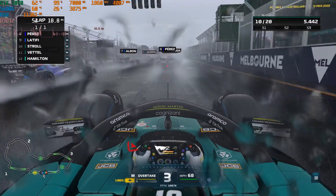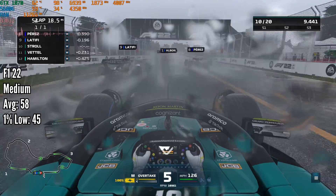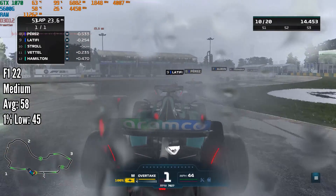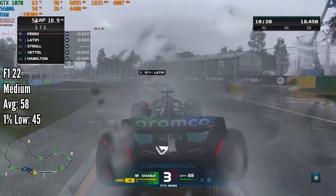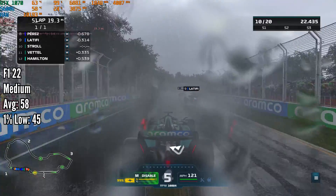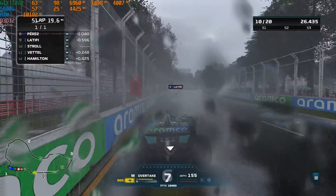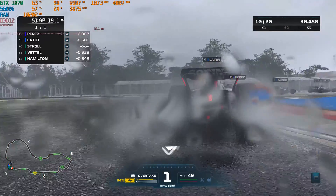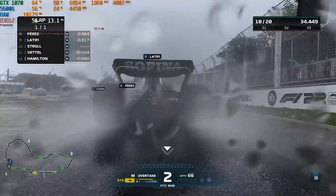Next up is F1 22, and unlike God of War this game is actually pretty easy to run. We set it to the medium preset with no FSR enabled, and this got us 58 FPS on average with a 1% low of 45 FPS. The medium preset still looks pretty decent and having no FSR makes the game look very sharp, so not bad here from F1.